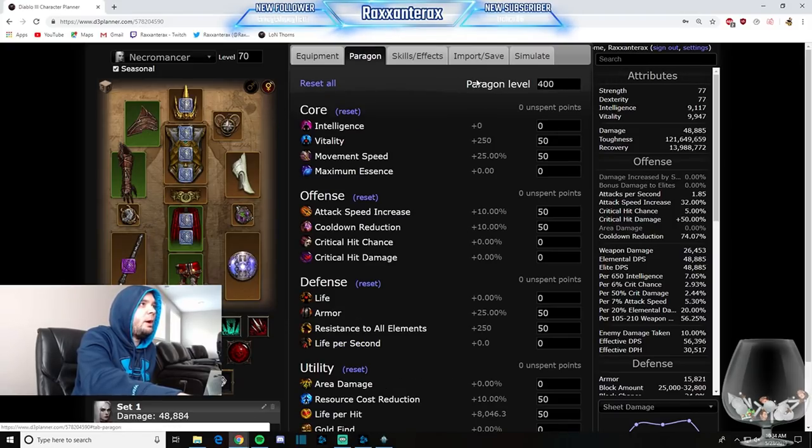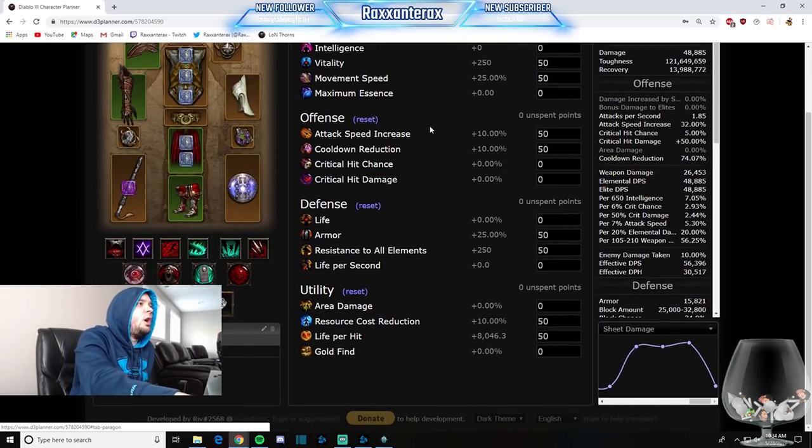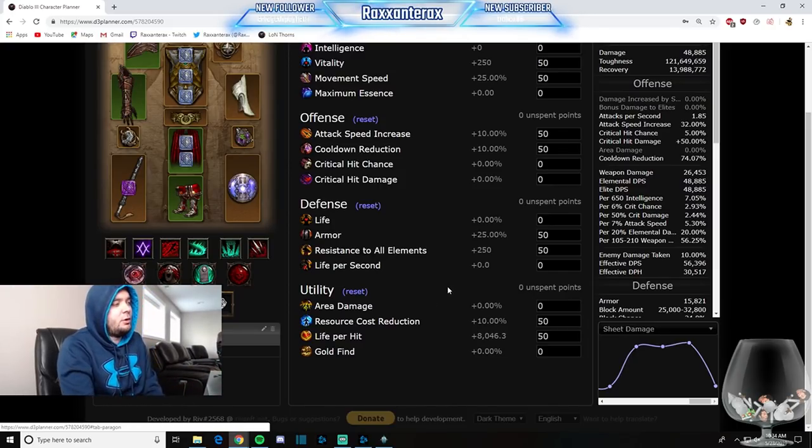For Paragon points at Paragon 400: first you want Movement Speed, then start putting points into Vitality for survivability. You can play around with some points into Intelligence — essentially just maximize your toughness on your character sheet. For Offense, CDR is king, then Attack Speed for our skills. Crit Damage and Crit Chance do absolutely nothing. For Defense, we want Armor, All Resist, and Life. Life per second is last — better than nothing but go for that one last. In Utility, go for Life per Hit and Resource Cost Reduction. One important thing about Z builds in general: you don't want Paragon points into area damage, as there are some builds where it will lag you out — zero area damage.